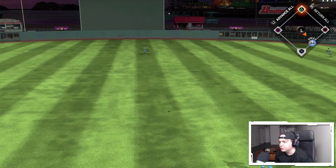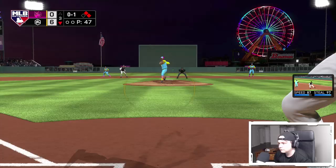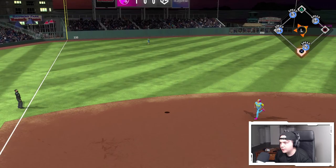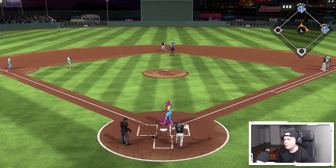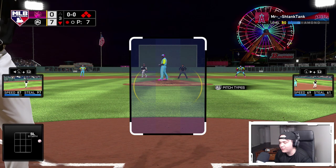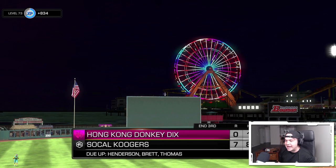Lou Gehrig gets a base hit — the outfield is playing so deep that everything is falling. Another hit follows and Bob Gibson gets the hook pretty early. We keep threatening but Adam Wainwright comes up with the bases loaded and grounds into a double play, killing the rally. Wagner almost had an opportunity with the bases loaded but Wainwright ended the inning first.